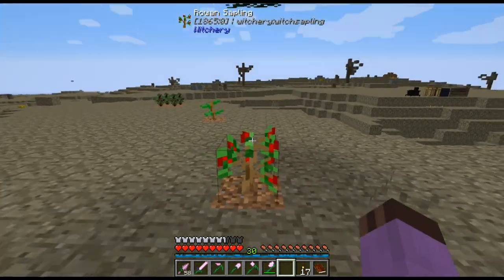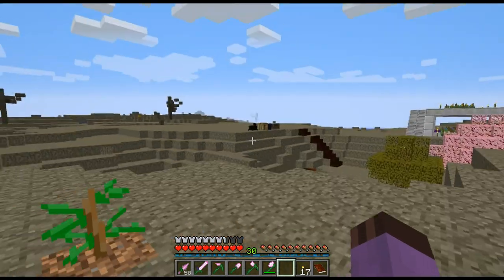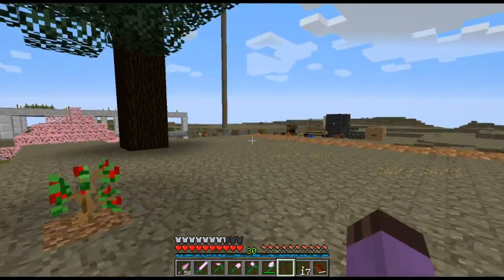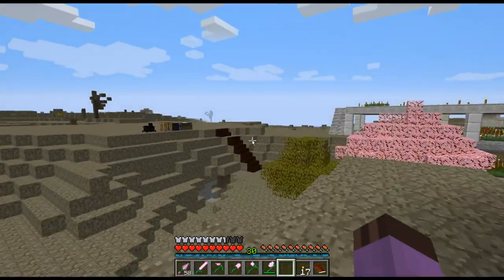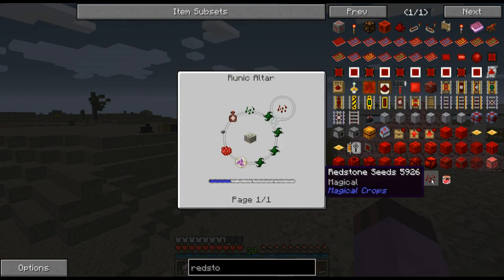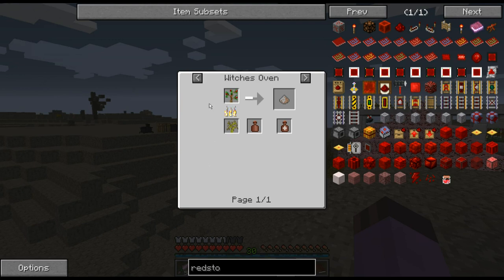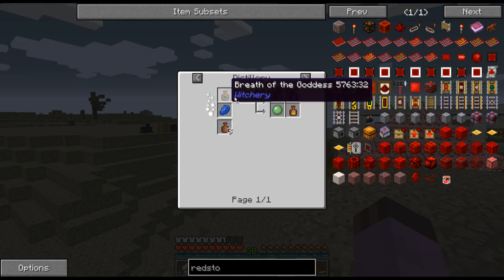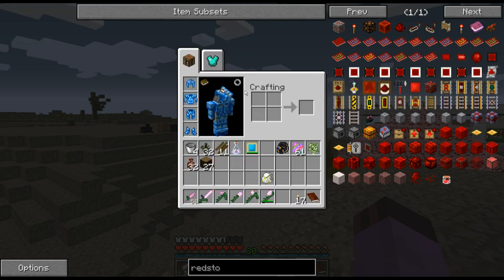These rowans and alders have magical properties and are useful for a bunch of things. Right now what we're looking at in particular is that these whiffs of magic require us to burn rowan saplings in the witch's oven. That will give us a chance - not a guarantee - of a whiff of magic that we need for redstone seeds. Interestingly you can also get it from a distillery.